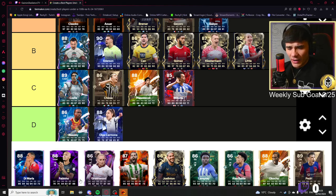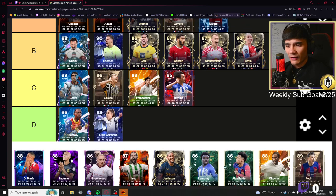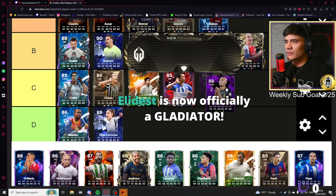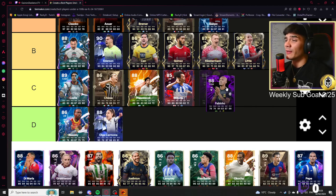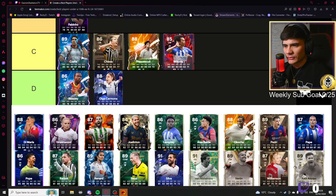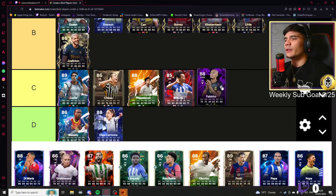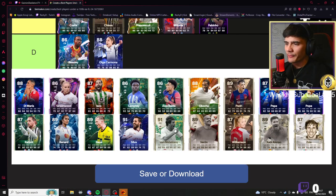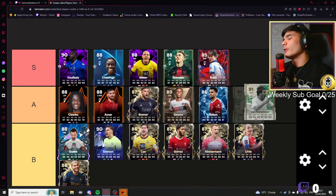Fabinho card — 84 passing, 83 dribbling, 87-88 defending. It doesn't look bad at all. This Fabinho card could be good for a CDM. Joelington — oh hold up, Joelington goes here and Fabinho goes here. That card looks insane, looks even better.